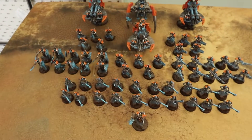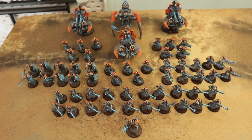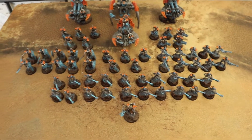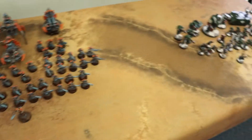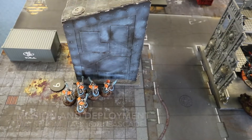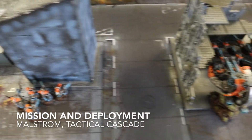So that's 1500 points of Dark Angels, all painted up with a new assassin to test out today, versus 1500 points of Necrons with some freshly bulked-out troops. We'll roll up a mission and get back to you.